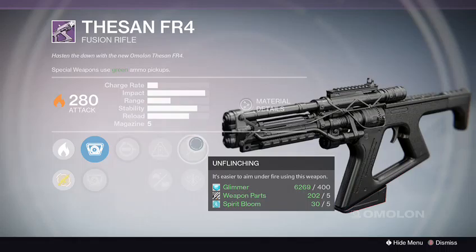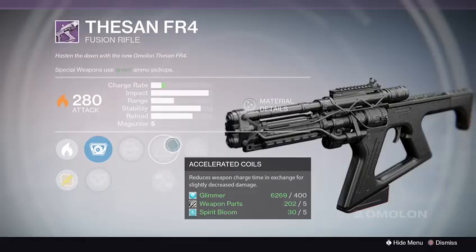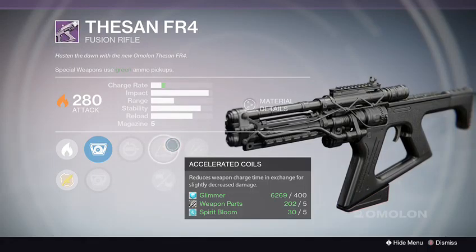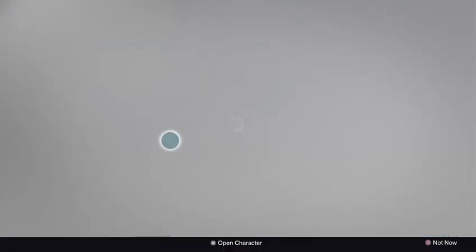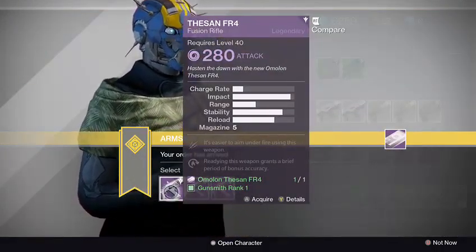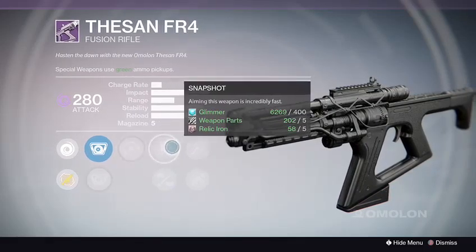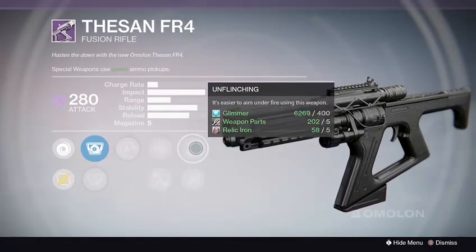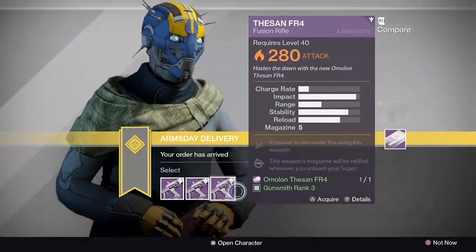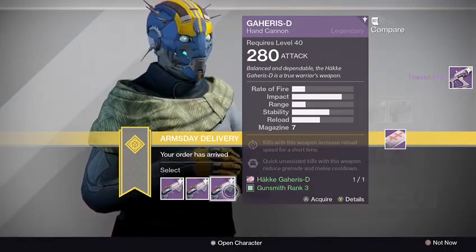It has high stability and unbelievable impact — it really does need the Accelerated Coils, but I wish it gave it a little bit more oomph. I may actually take this one because of Accelerated Coils. I was thinking of the first one because it has Hot Swap for accuracy and Snapshot, Hand Laid Stock for perfect stability — but I lose range. The Accelerated Coils are much needed with this one. Kind of heavy but powerful.